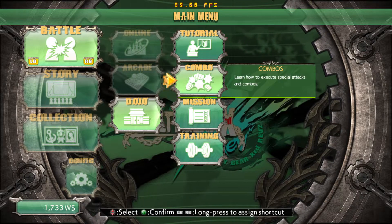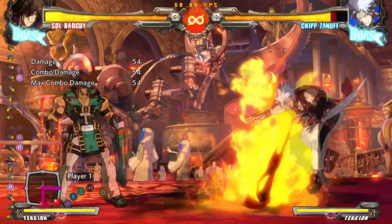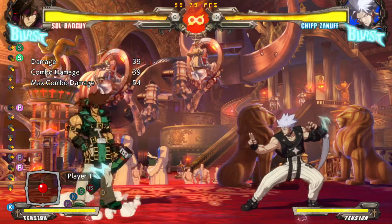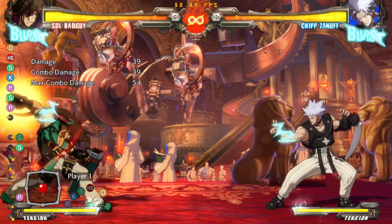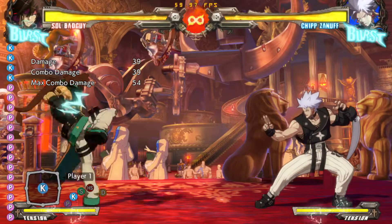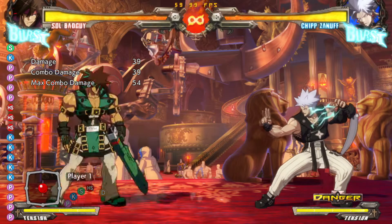After you pick your character, hop into training mode real fast and just hit some buttons. It can get weird from game to game because they all have different buttons, but just hit them all. It's good to know what your buttons look like and what attacks your character does, and you'll want to check out what kind of inputs they'll have in their command list. But before we get into that, let's stick to the button presses. When it comes to buttons, the higher up you go in the pecking order, the more damage they'll deal, but the slower they'll be.